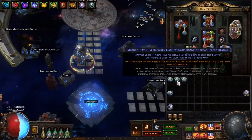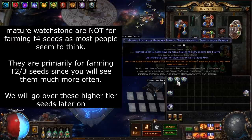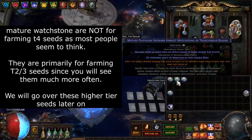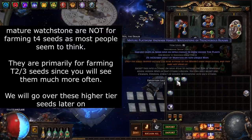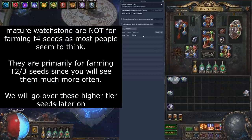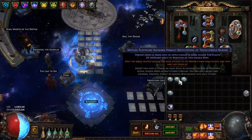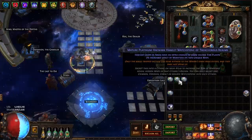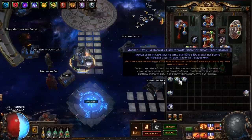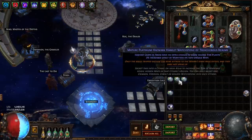Mature watchstones are the absolute best watchstones for Harvest farming. This modifier is a prefix modifier and is exceptionally rare on platinum watchstones — you could alt-spam it but I've heard it takes thousands and I'd rather just buy them. These mature watchstones are about 3.2 exalts each. To jump into Harvest with the absolute best watchstones, you'd want at least three of them, which sets you back about 13 exalts. Personally, I don't like going below this investment level.